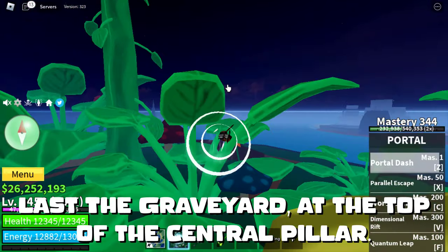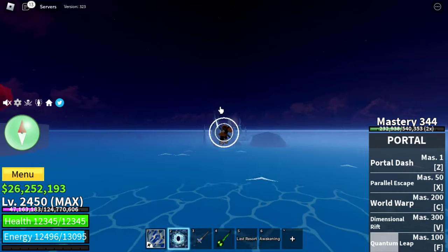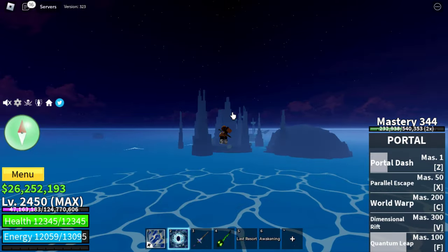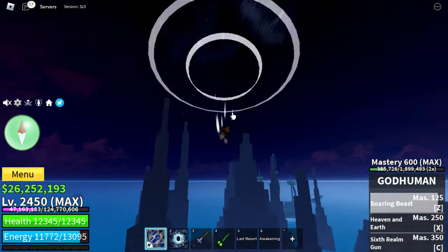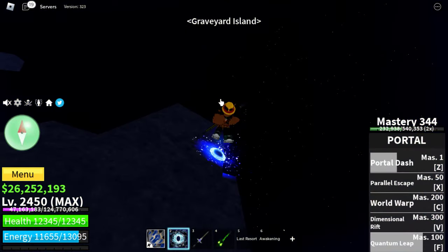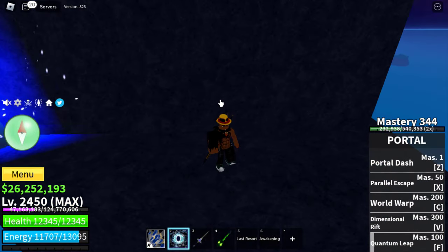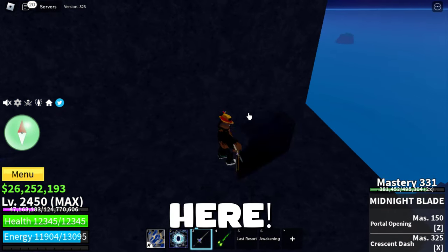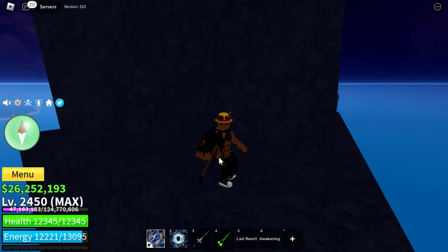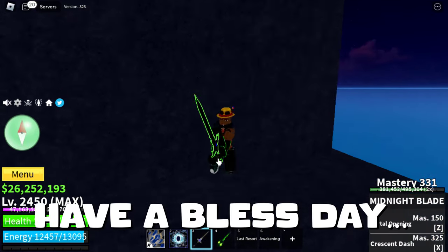7. Blast the graveyard, at the top of the central pillar. Here. Alright! That's all buddy! Have a blessed day!